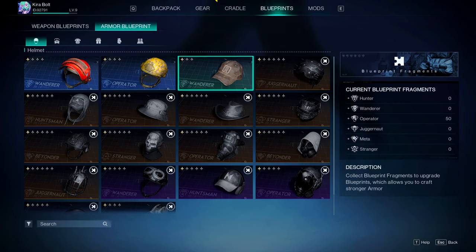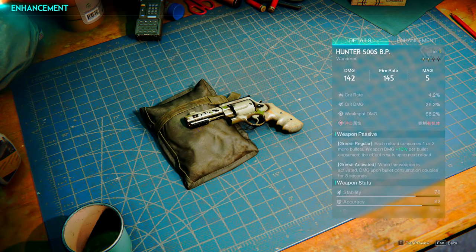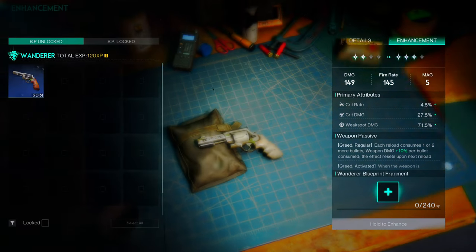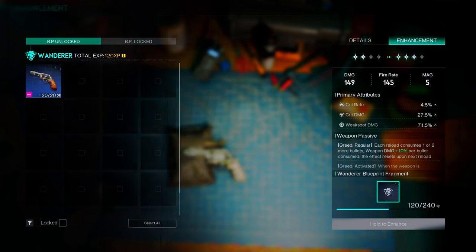This also works with weapons. Click on details on the gun, and there's a hidden tab — click 'enhancements.' In the enhancement tab there's something called a wonder blueprint fragment. I already did this to the gun — I have 20 of these, and it gives me 120 out of 240 XP. I can't enhance further right now because I have insufficient materials.